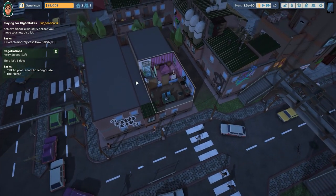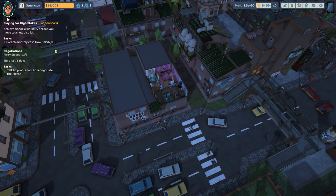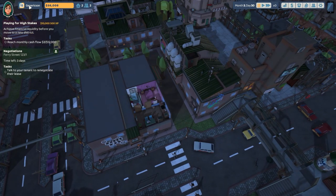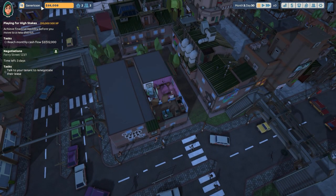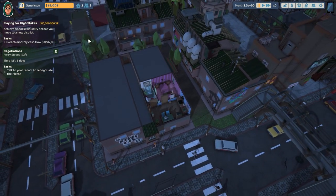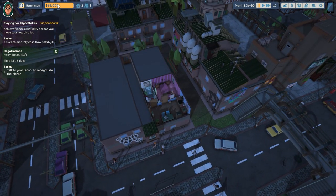A quick rundown through the UI: top left we have our avatar — I've gone with a person larping in a field dressed as an elf. We have our level which is 15; you gain levels as you do jobs and just generally play the game, and the levels unlock more stuff like furniture, wall and floor coverings, etc. We have two properties and two tenants, 56,008 generic units of currency in the bank, and some objectives on the left-hand side — things like paying for high stakes and reaching a monthly cash flow of 12,000, currently on three.